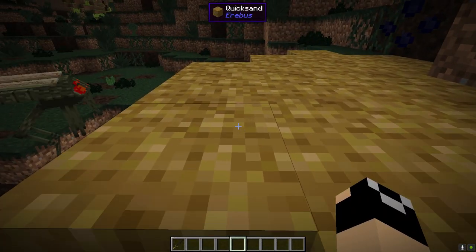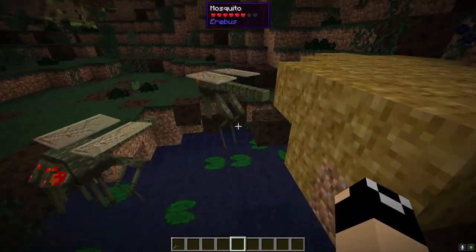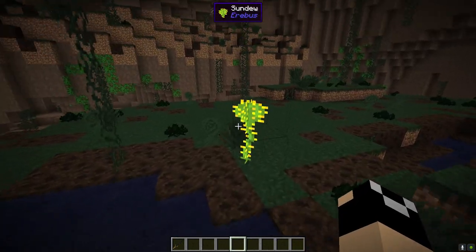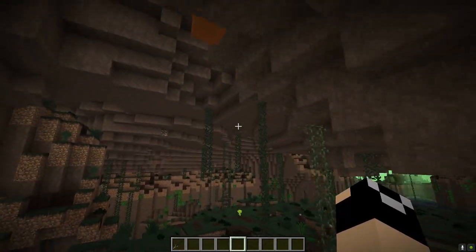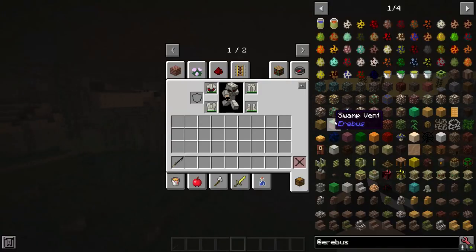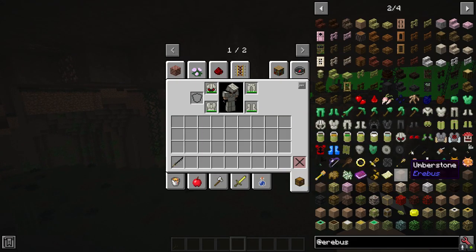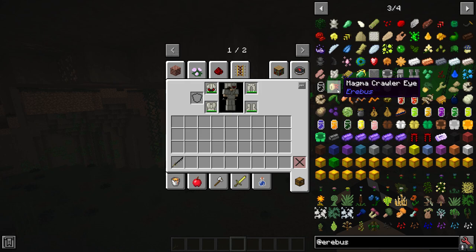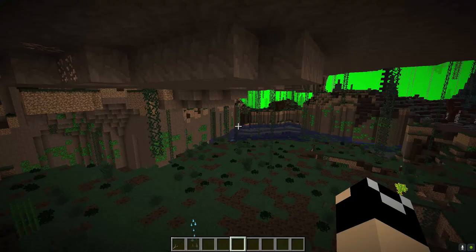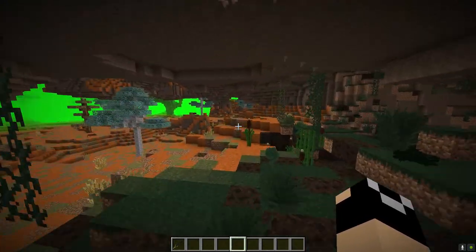You will notice that there is quicksand within this biome as well, along with mosquitoes. You'll also notice sundew here, which if you're familiar with the Betweenlands you're going to be pretty familiar with. Actually a lot of the plants and items you find within the Erebus share some similarity to the Betweenlands — for example, magma crawler eyes look really similar to stalker eyes.